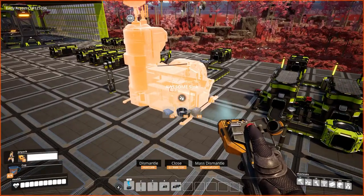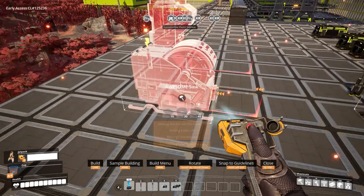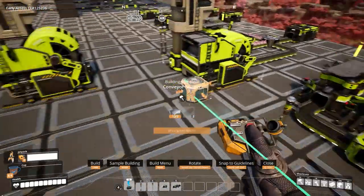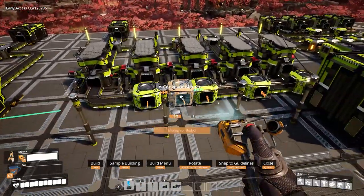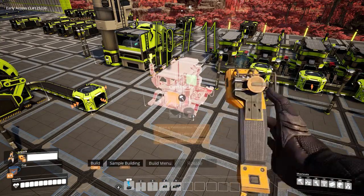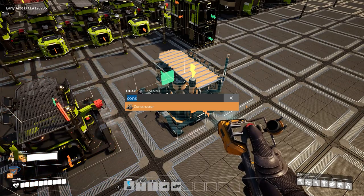Tip number ten: if you're building your factory and don't want to go back to the build menu to select a building, the easiest way to avoid this is by targeting an item you've already built and pressing the middle mouse button to grab the blueprint of that building piece — it doesn't get any easier.